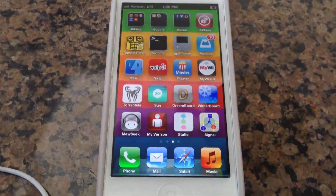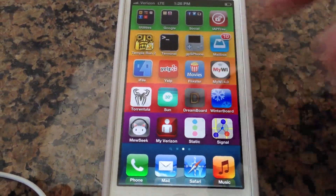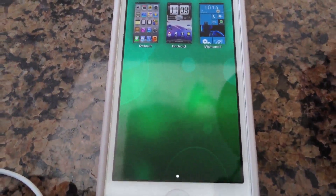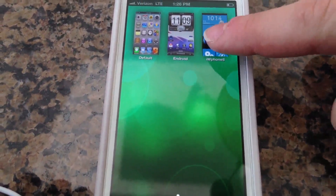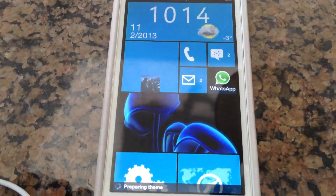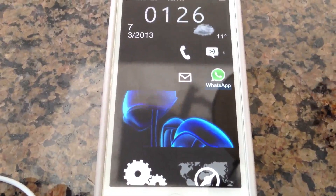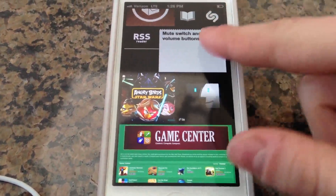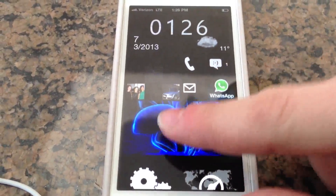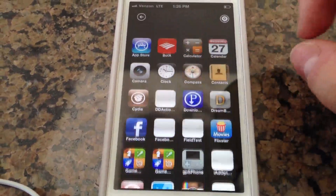Another jailbreak tweak I really like is Dreamboard. If you go into Dreamboard, you can download themes. This theme right here, IW Phone 8, will turn your phone into basically a Windows 8 phone, which is pretty neat. I like it a lot. It runs pretty smooth and makes it feel and look just like a Windows 8 phone.